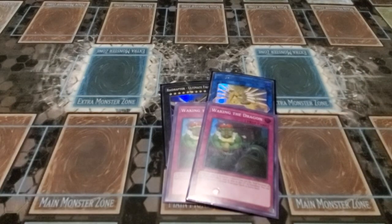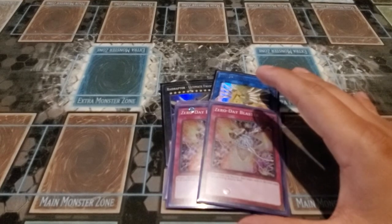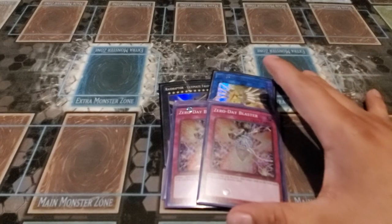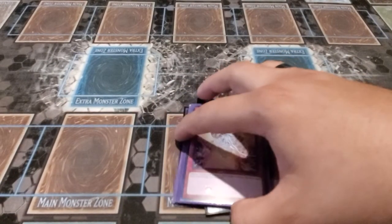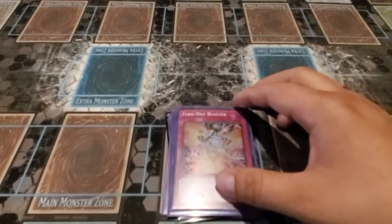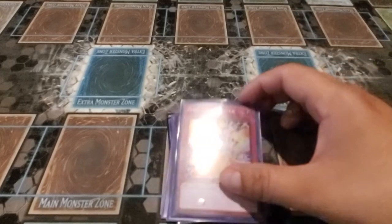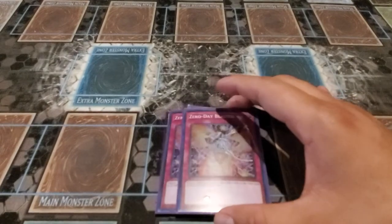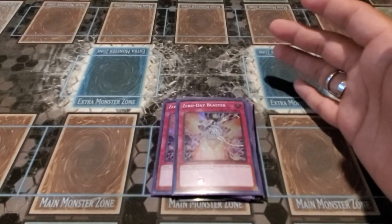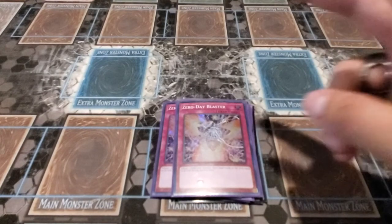One play I had: an opponent had a Topologic Bomber on field, so with Layer of Darkness I tributed their link four and popped four more cards — that's five cards removed with one trap. I'm a bit uncertain how good Zero Day Blaster will be in Master Rule 5 since links are no longer mandatory, which is why it's been cited out. At my locals, everybody is already testing in Master Rule 5.